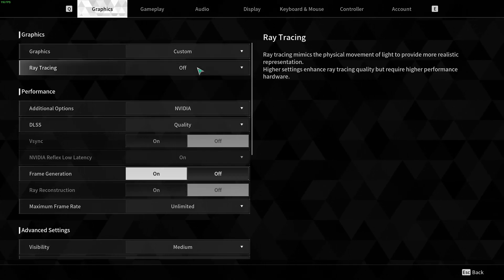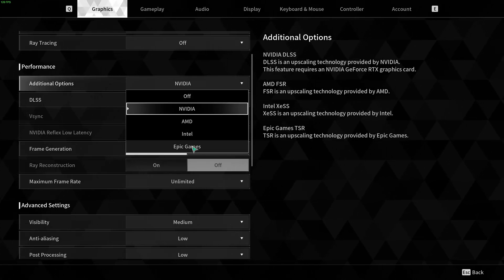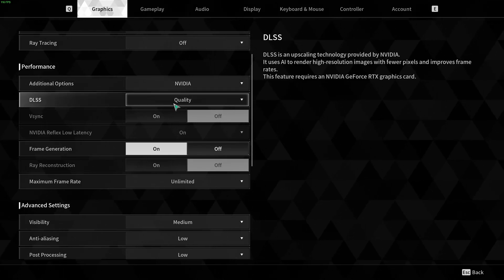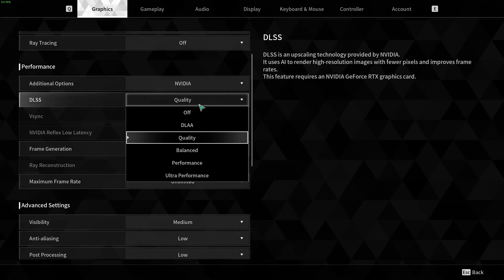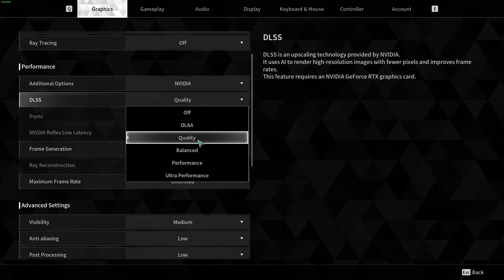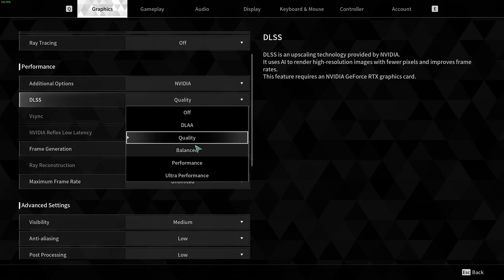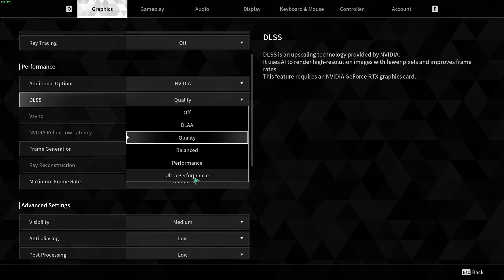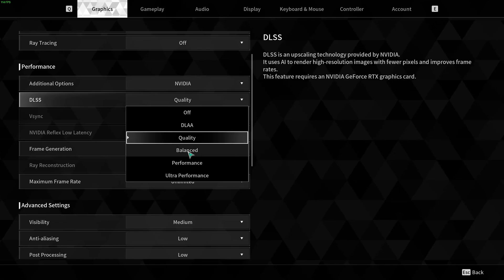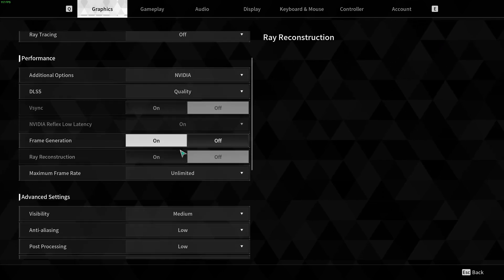Ray Tracing — definitely deactivate this; you're going to lose a lot of FPS. In Performance you have the upscaling technique, which is presented nicely by brand. If you have an Nvidia RTX card, go with DLSS — it's the best upscaling technique on the market right now. On Quality mode you can expect a 15–17% boost in FPS. If you want pure image quality and don't care about FPS, use DLSS Quality. If you're playing at 4K, do some testing with Balanced — if you don't see a big difference, go with Balanced for more FPS.